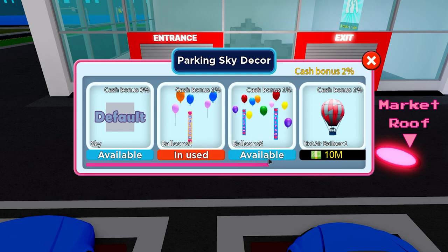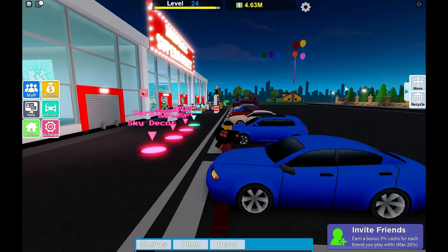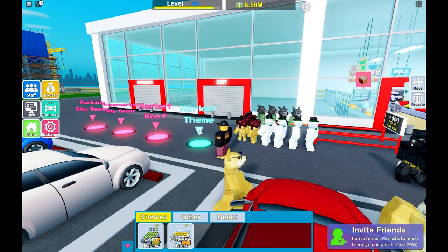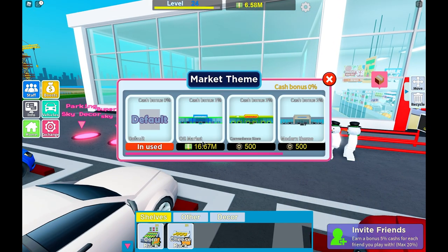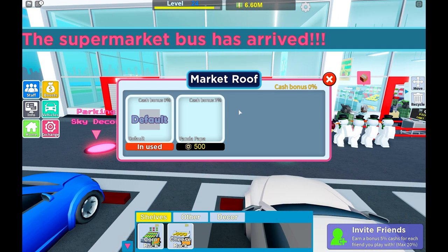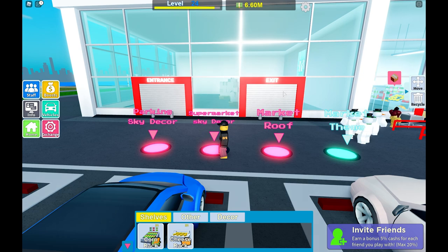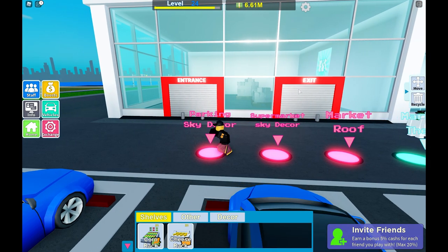There's also a market theme — these are really expensive, costing 16 million, but they give you a stacking cash bonus as well. There's also a market roof which is a Robux item at 500 Robux — if you've got Robux you might want to purchase that for a long-term 2% bonus. There's also skydecor — a mega air balloon — that also gives you a permanent cash bonus. Go and buy that if you can afford it.